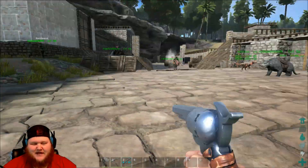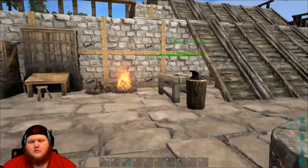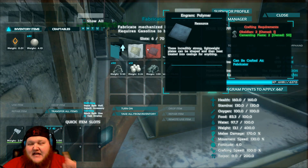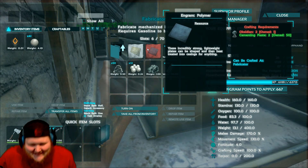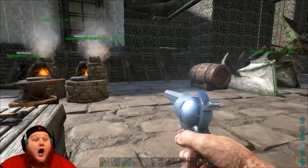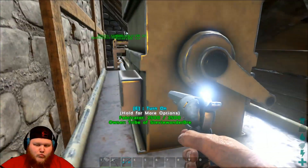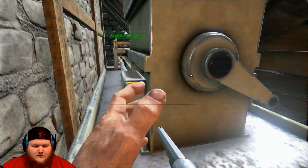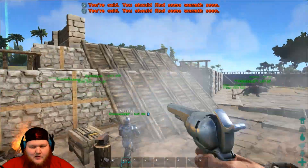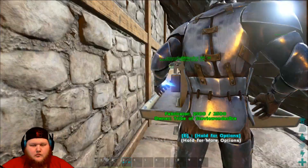We need polymer. We talked about this — no polymer, we can't get the shotgun. We need obsidian to make polymer. Let me confirm that real quick — looking at crafting, we need obsidian to make it. Yeah, that's what I just said. We know where to get obsidian: at the top of the volcano! How much do we need? All of it. I need 50 to make a shotgun — the conversion is two obsidian per one polymer, so we need 300.